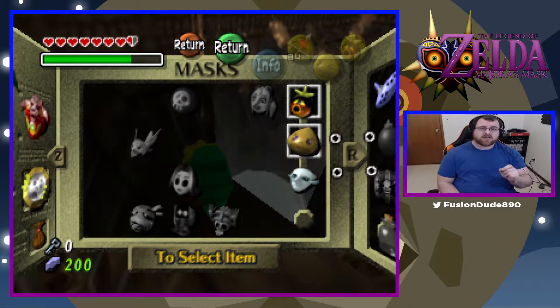Hello everyone, this is Rick and we're here to play some more Majora's Mask. At the end of last episode we took on another boss and got the boss key. And then in between episodes I was just exploring, trying to figure out where I'm supposed to go next.